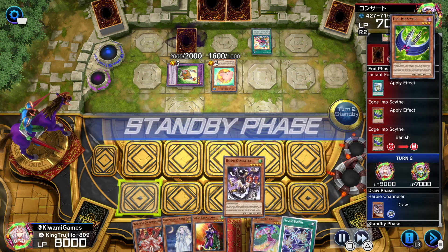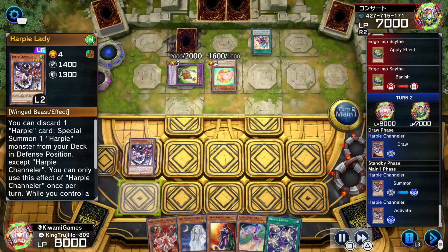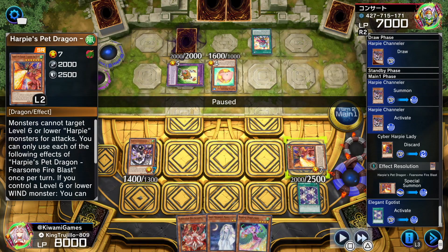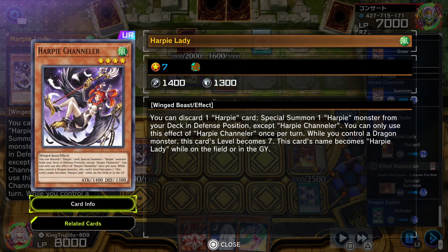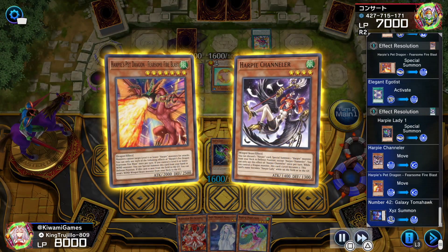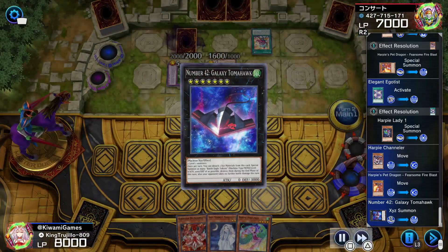Alright, so it's up to us. We drew our opener, so we activate Channeler, send Harpy Lady to the graveyard, special summon Fearsome Fire Blast. Then, when you special summon Fearsome Fire Blast because it's a dragon, Channeler goes from level 4 to level 7. Then I activate Elegant Egotist because I'm gonna make a Tomahawk, and when you make a Tomahawk you really want to have an extra monster on the field so that you can make something like Black Luster Soldier.